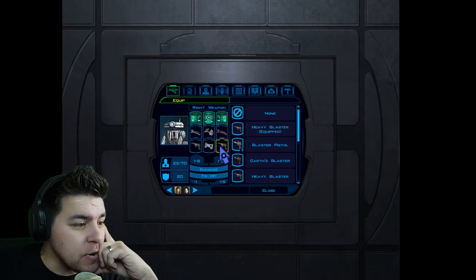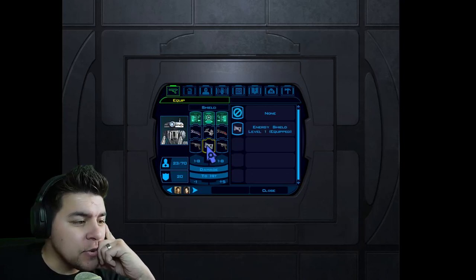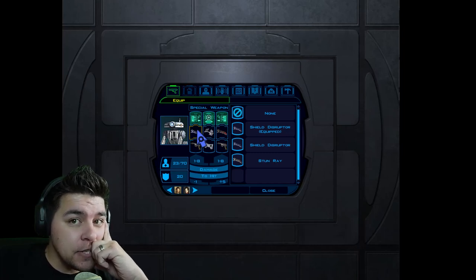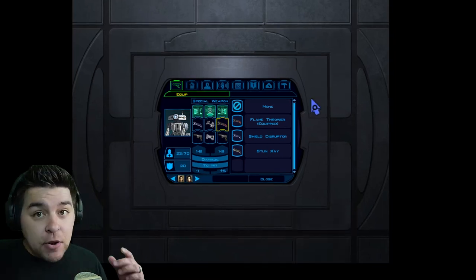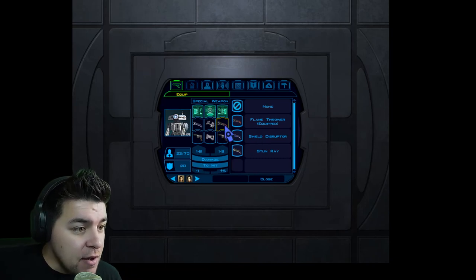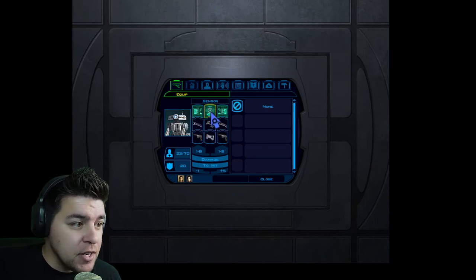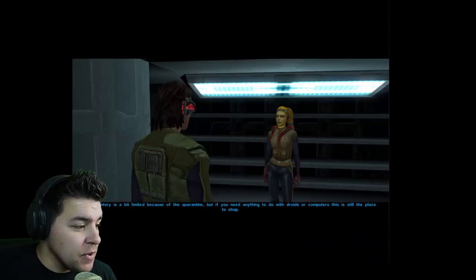He's got droid plating type 1, so he could have that upgraded. His blasters are good. He does have plating type 1, a regular energy shield which doesn't really help for this fight, a shield disruptor, and a flamethrower. Let me verify whether or not he had a shield. Okay, confirmed he did have a shield, so having the shield disruptor is good. The flamethrower is probably really good damage-wise against him. However, a stun ray is probably more beneficial for the other characters involved.